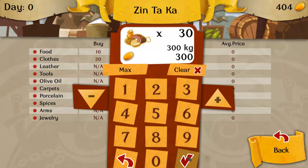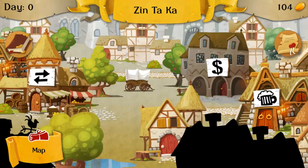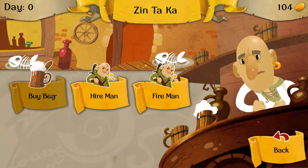That works. 300 kilograms, 30 gold, whatever. Then there's the tavern. You can go to the tavern. You can hire a man, fire a man, buy a beer.